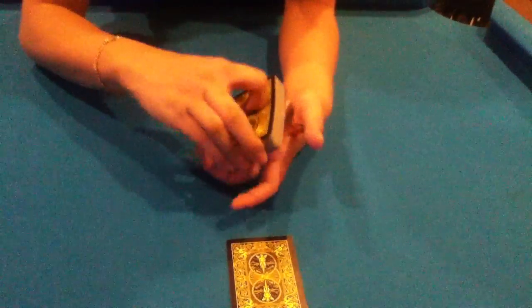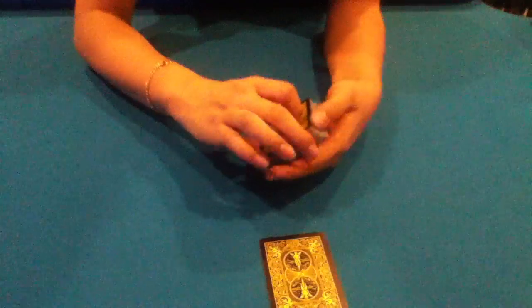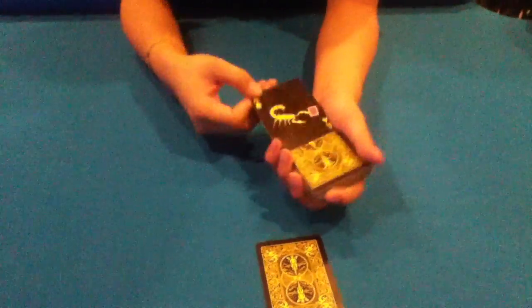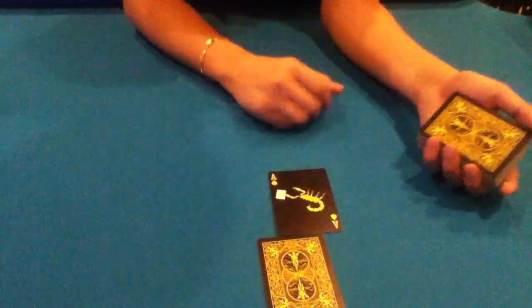And now we're going to do a few cuts to make him rise to the top and find a missing card, which will be her card. He should be on the top right now — yep, he's on the top. He knows your card. And now we're going to flip the card over just by giving him a little turn. And her card is the Ace of Diamonds.